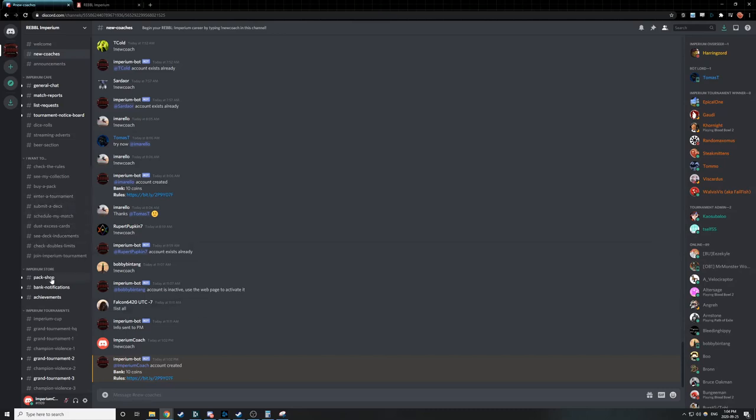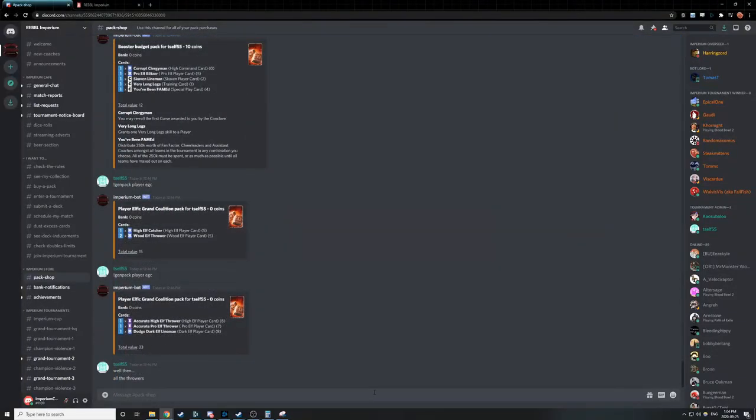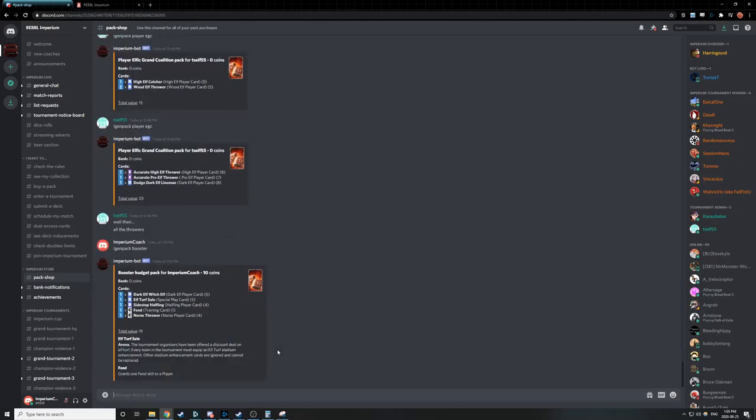We're going to head over to the pack shop in the Imperium store. Click on Pack Shop and scroll down. The command to generate the basic pack is the Booster Budget Pack — it's exclamation point GenPack Booster. All we have to do is go here, press Enter, and we should get our first set of cards.